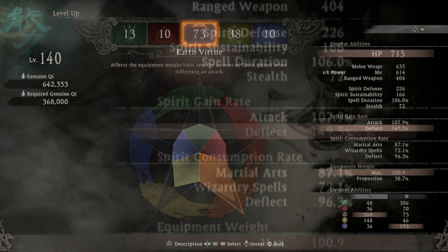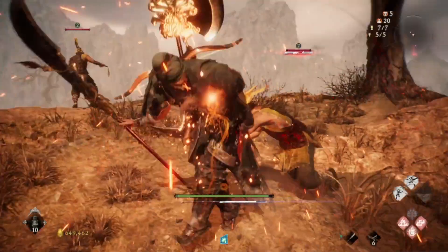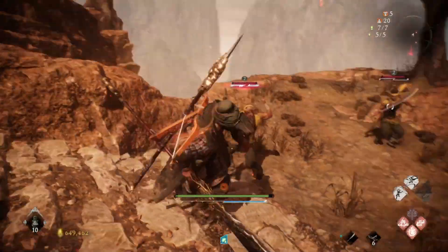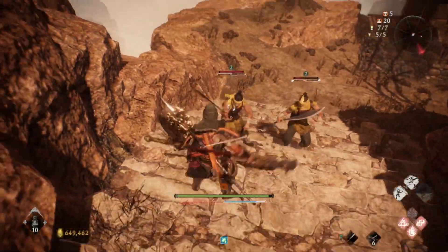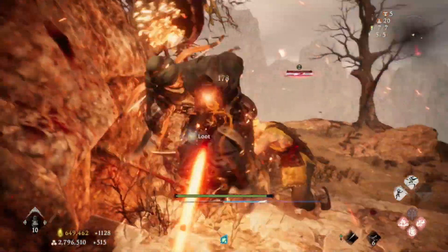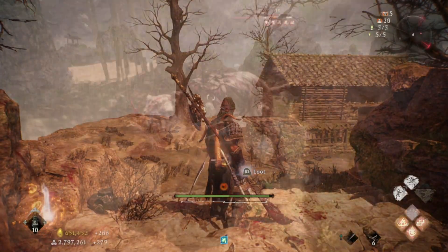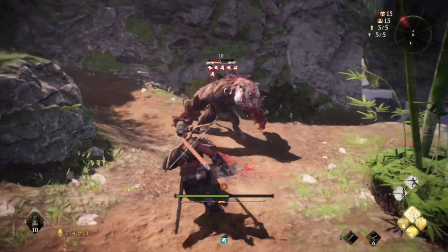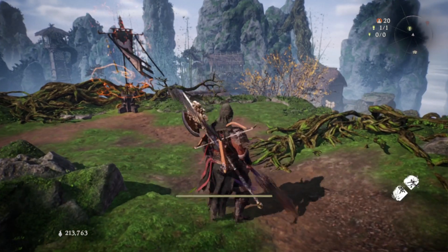The earth virtue will increase the spirit gain when you deflect an attack. This is done by dodging at the perfect time when an attack connects with you in your dodge, or when you stand still. This is by far the main mechanic of Wo Long, and you will be doing this a lot — like all the time. So if you don't like this mechanic, you will have a hard time playing the game. This stat will fill the blue bar more on a successful deflect, but do note that if you deflect and fail, it will fill the red bar instead.